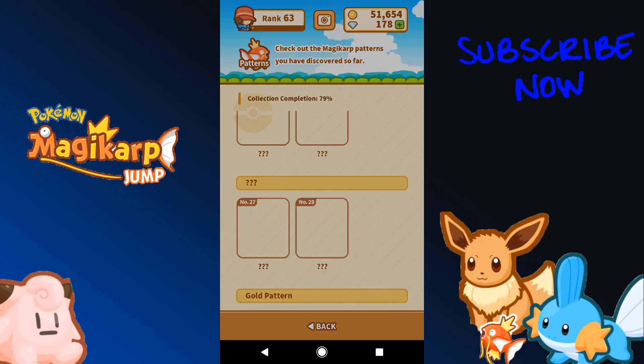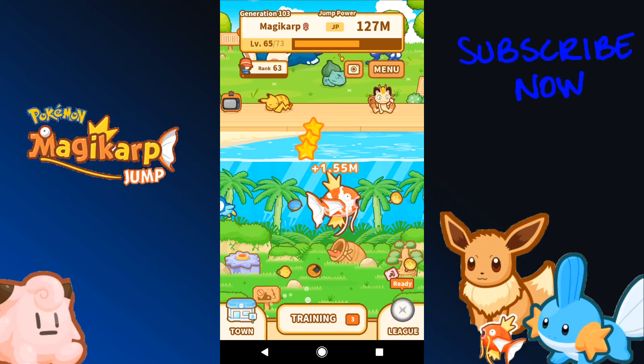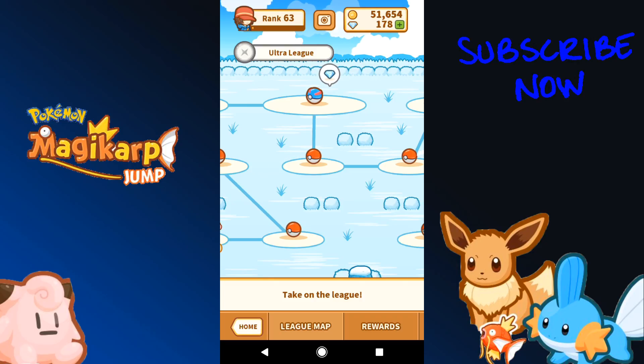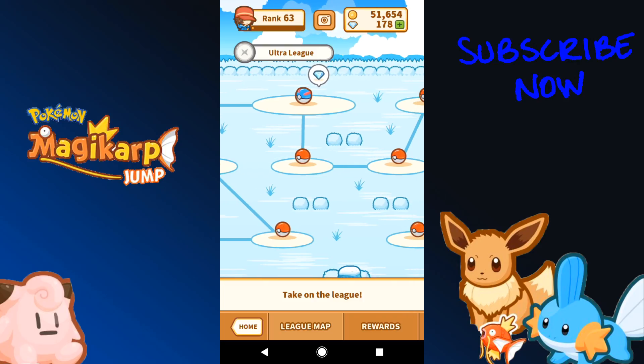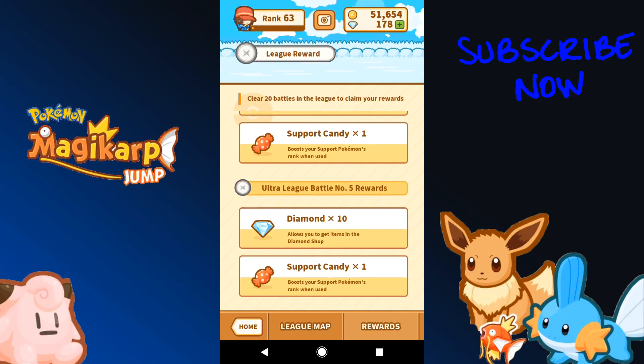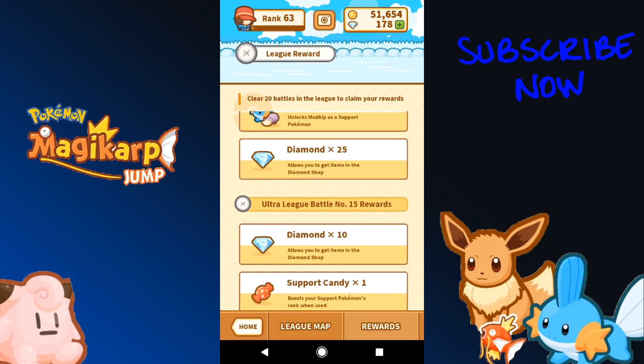I want to beat this game and I'll update you guys with a video because I know you guys love that stuff. There's a new league and it also got a bit of an update — it now shows you what you will get, and you get Mudkip and a diamond at the end, which is pretty cool. The rules are there if you want to have a look, and it's pretty much just support candies and diamonds that you get.